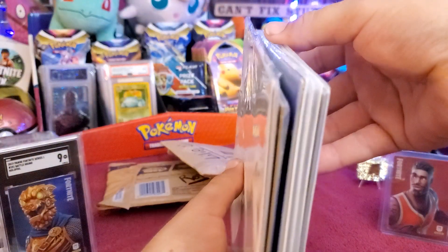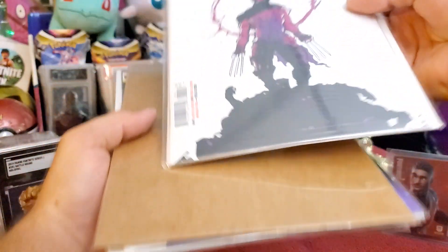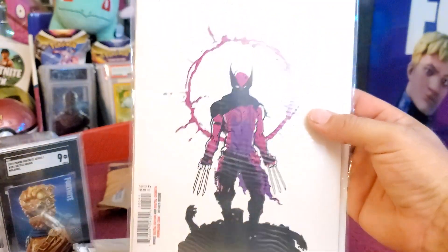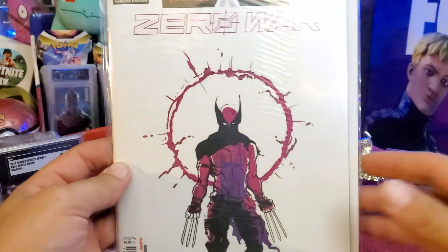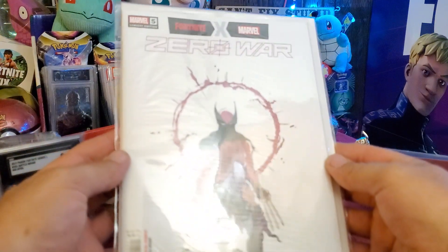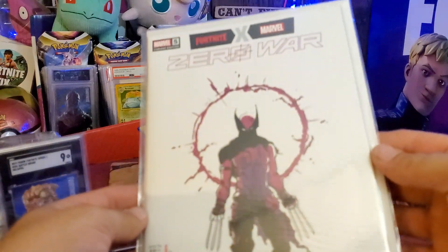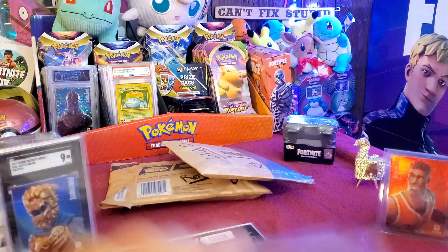All right you guys, you ready for this? They're all inside the other ones. Let's go through it. Look at that. The camera can kind of somewhat focus now. We have a Zero War comic — this is the variant edition for issue five of Zero War, and as you can see it's got Wolverine on the front. Very awesome copy.